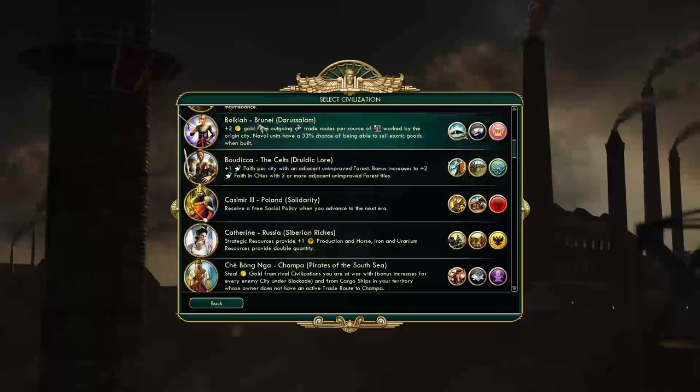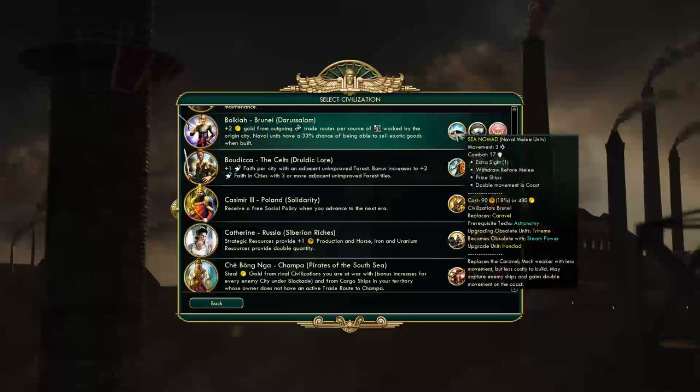The first one is Bolkiah from Brunei Darussalam, with plus 2 gold from outgoing trade routes and access to the oil resource worked by the nearest city. Naval units have a 33% chance of being able to sell exotic goods when built. Their unique unit is the Sea Nomads, which replaces the caravel — much weaker with less movement but less costly to build. It may capture enemy ships and gains double movement on the coast.